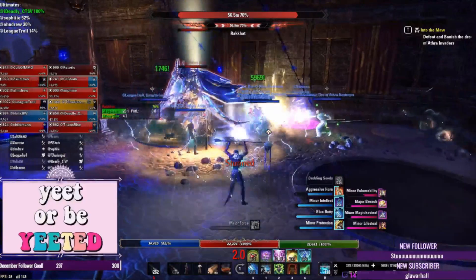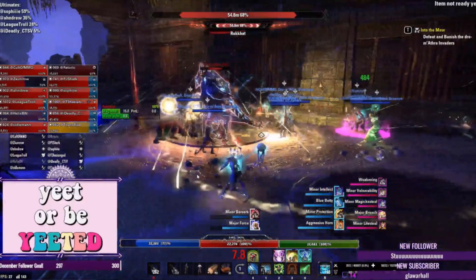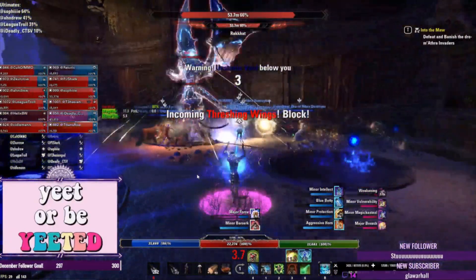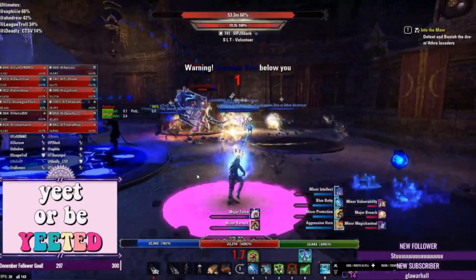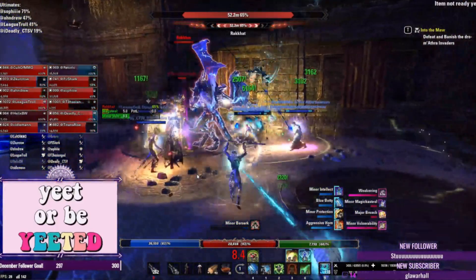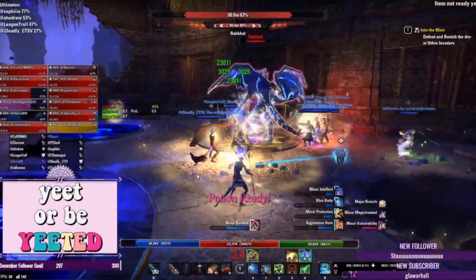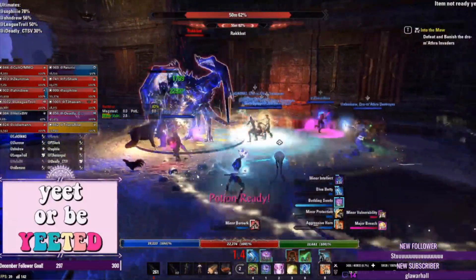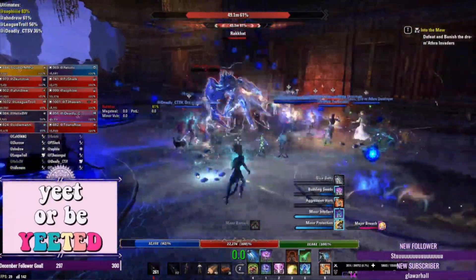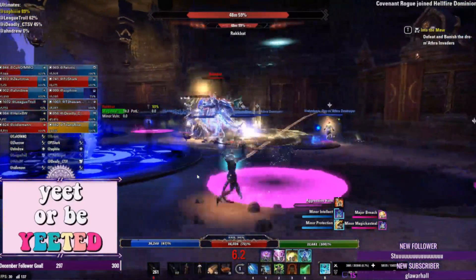The first set you're going to want is Vestment of Olorime, which comes from the Cloudrest trial — you will need access to the Summerset expansion. You want Olorime because of Major Courage. It has largely supplanted Spell Power Cure as the source of Major Courage, and Olorime doesn't have nearly as many drawbacks. A lot of vet trials groups are gearing toward having one healer in Olorime.